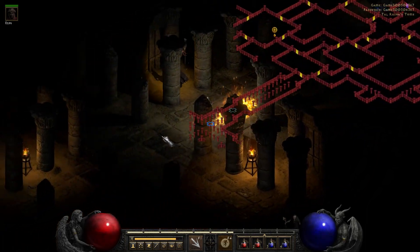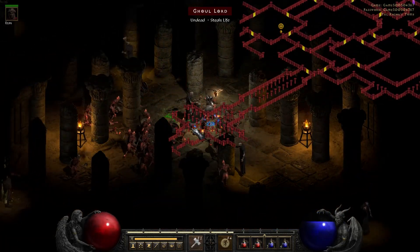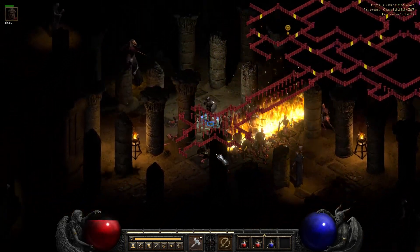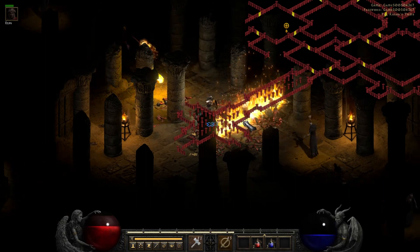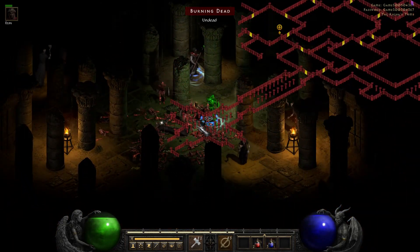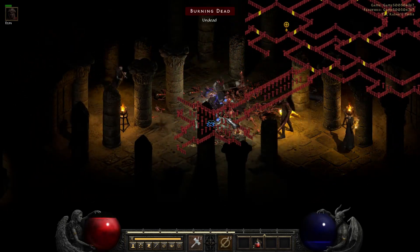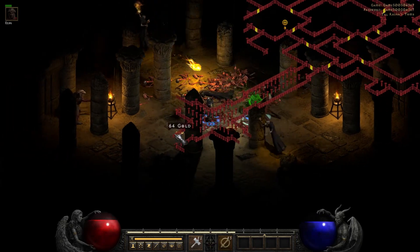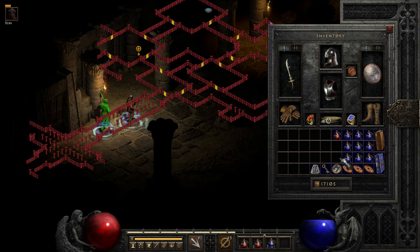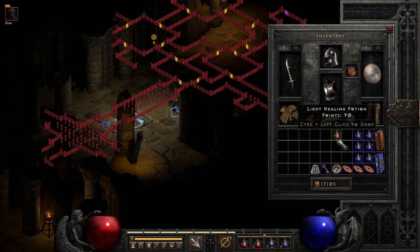What do we got over here? This is starting to look like an ordeal, isn't it? Oh - that pillar's blocking me, I hate it. An El rune - nice. That burned my whole belt of potions though - let's back on up. Let's heal up Ilzan. Didn't mean to pick up those chain gloves - we'll deal with it in a minute.